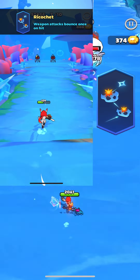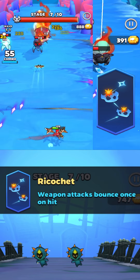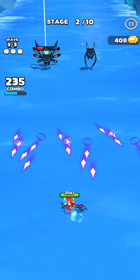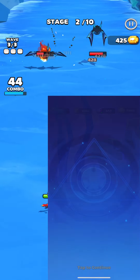The last arrow skill is Ricochet. The weapon attack bounces once on hit, and the bounced projectile does the same damage. It's a very powerful skill, especially helpful with boss fights. Most bosses are not really hard to beat — it's just hard to avoid their projectiles along with mob projectiles. But when the mobs are defeated, it is very easy to avoid boss projectiles and kill him.